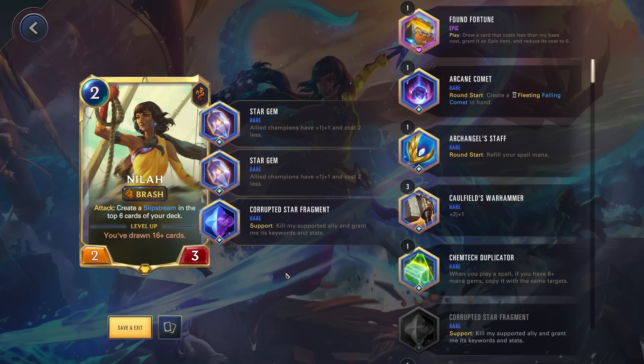We're going for an interesting build I haven't tested before. Star Gems: allied champions have +1/+1 and cost two less — these stats also go on Neela herself. Then the Corrupted Star Fragment. What I'm going to try to do is play a solid four-cost champion, play Neela round one, play that champion for free round one as well, then attack consuming that champion to get all those bonus stats on her and dominate the game. I've tried Star Gems on her — they work really well. Tried Corrupted Star Fragment — also works quite well. Haven't tried them together, but that's one of the great things with Neela: there are a lot of different ways you can build this champion that all work out quite well.